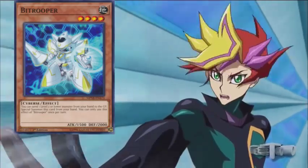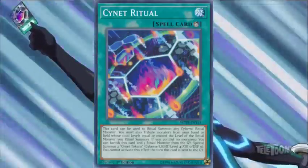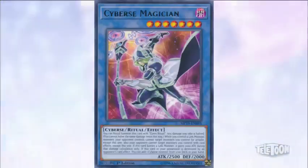Next, I'm able to summon Bit Trooper from my hand by discarding my Trash Hacker to the Graveyard. Activate my Ritual Spell Card, Cynet Ritual. I Ritual Summon Cyber's Magician. I place one card face down.